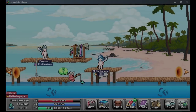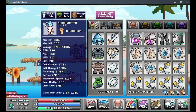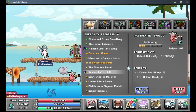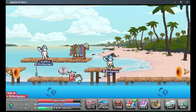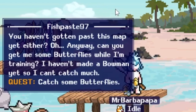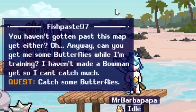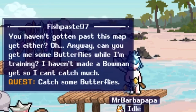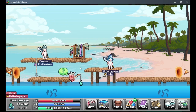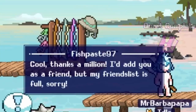Hello, welcome to the video. We're back with another quest — this time we're doing the Fish Paste 97 quest, and it wants you to catch a bunch of butterflies. That would be pretty annoying to do with all your characters, but thankfully you can just take them out from your inventory and it would work. Catch some butterflies, and don't worry — you don't have to actually catch them, you can just have them in your inventory.